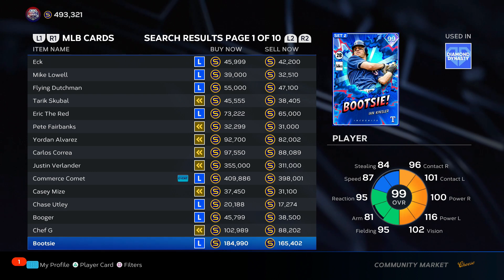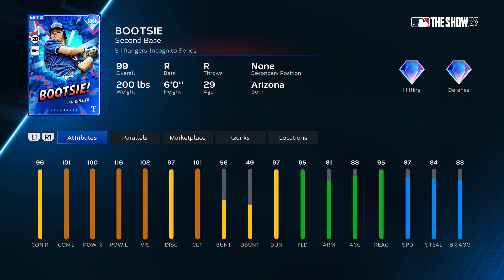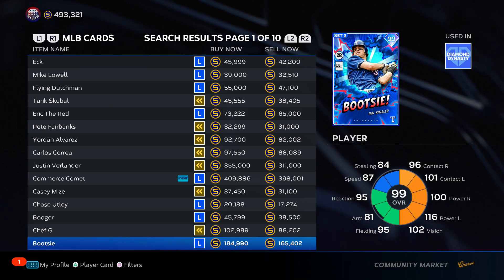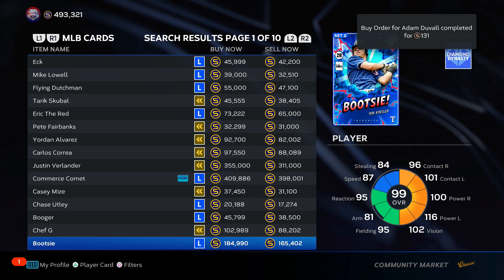Ian Kinsler, "Bootsy" — I'm a huge fan of Ian Kinsler cards and I haven't used this one yet; I heard he's not great from my friend. His stats look really solid, he's a contact hitter, but nothing really stands out besides power versus left as being great. As much as — if this were biased I'd say Ian Kinsler is the GOAT, let's put him in A tier — but since he's 190k for mid-tier stats, he's got to be C tier. Top of C tier.